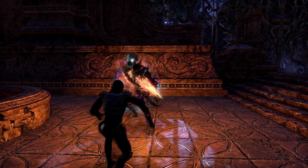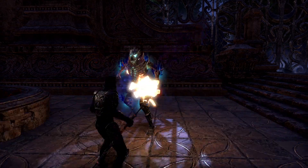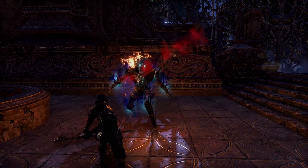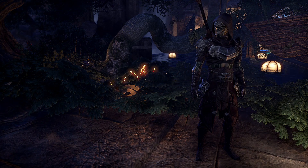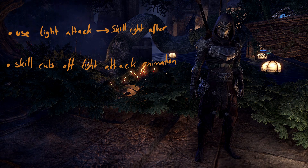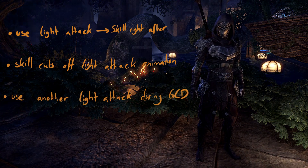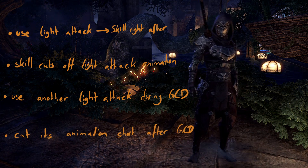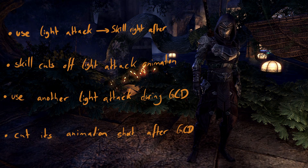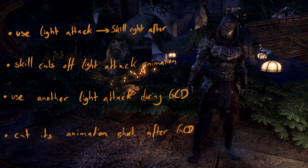Additionally, you can cancel the light attack's animation by using another skill once the GCD is over. If done correctly, you will barely see the animation of your light attack and it will still do damage. Use your light attack and then a skill right after — the used skill will cut off the animation of your light attack but it will still do damage. Then use another light attack while the global cooldown is in place and cut its animation short again with the next skill once the GCD is over. The overall goal is to cut the time in between your skills where you do nothing as short as possible by filling it with light attacks.